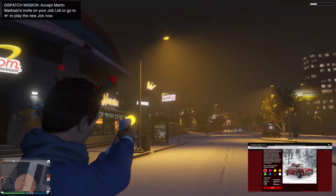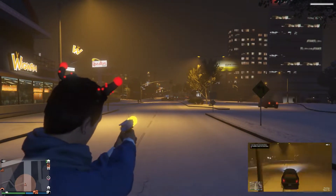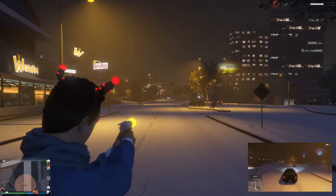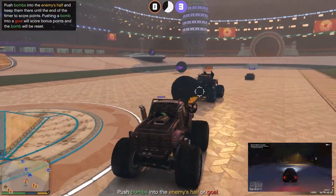The new Up and Atomizer is actually one of three new weapons that were added with the Arena War DLC, and two of those are still yet to come. I kind of dig this little Energy Pulse pistol, and I've had a ton of fun with it. You can also unlock a festive tint for the Up and Atomizer through special event business battles.